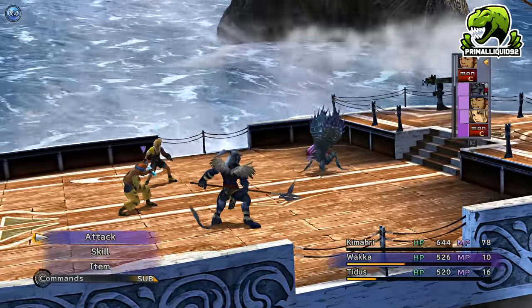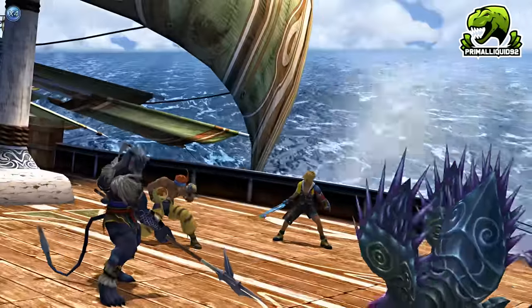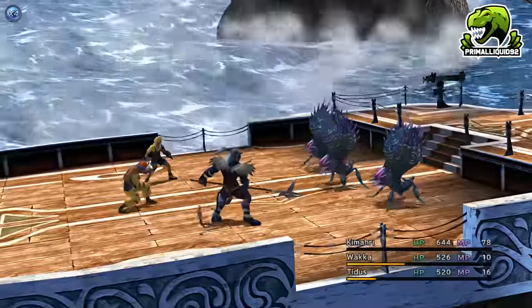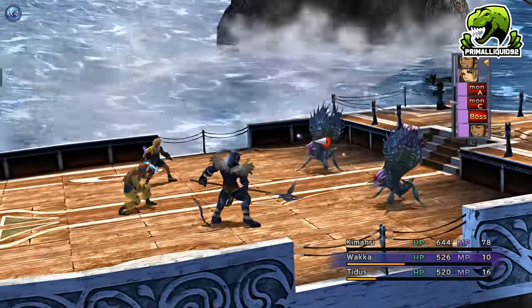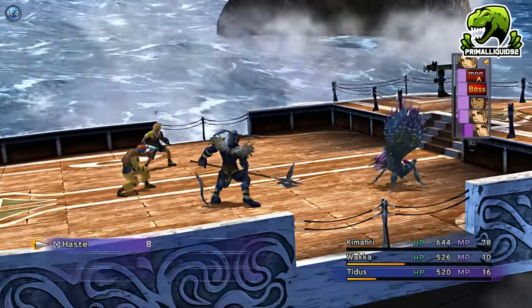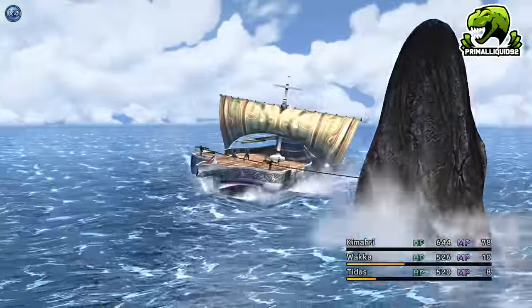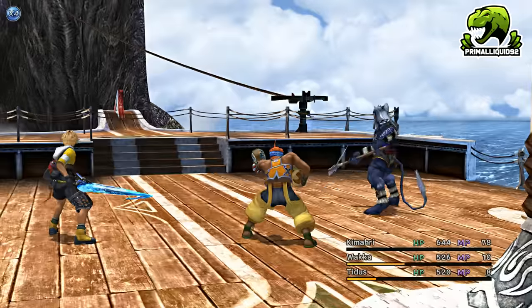These Sinscales give 2 XP normally and 3 if you overkill them, which means you're going to get between 6 and 9 XP per set of Sinscales. You can kill 16 sets in 1 minute with the speed-up booster activated, which is 96 XP per minute — so for an hour that would be 5,760 XP or more, depending on how many overkills you get.